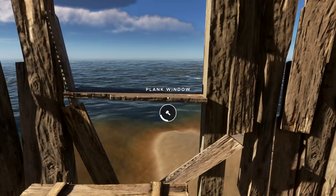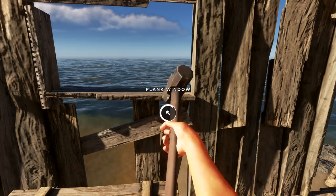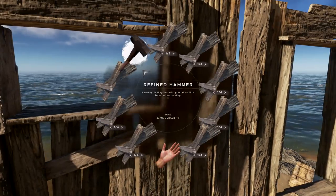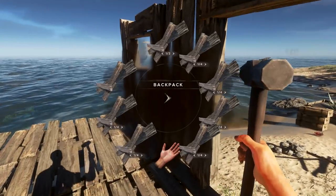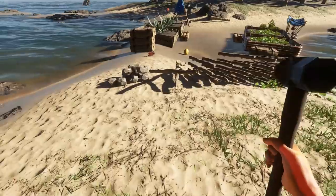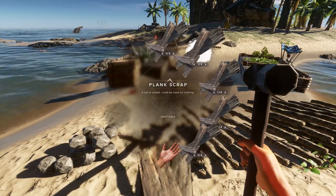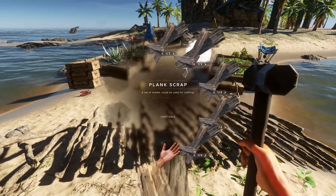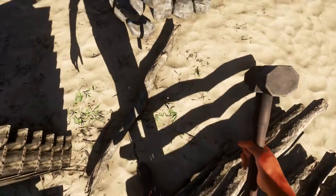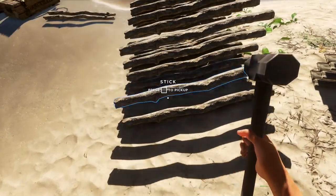Our hammer durability is at 32% — not good. We've got to make sure we have enough durability to put something over our head. It's dropping fast. What we should do is prioritize getting the roof on. Maybe I should throw some of these planks down to leave room for a bunch of sticks. I don't really remember how many sticks it takes for the roofing, but let's just get a roof over our head and finish the walls later.